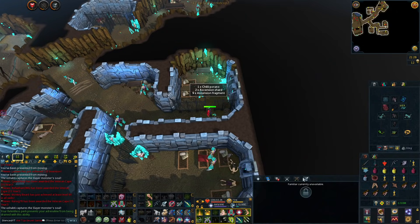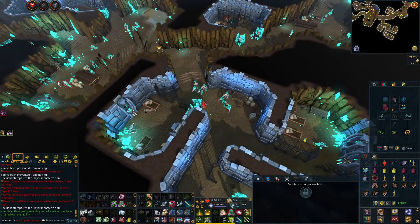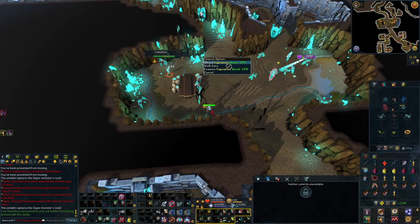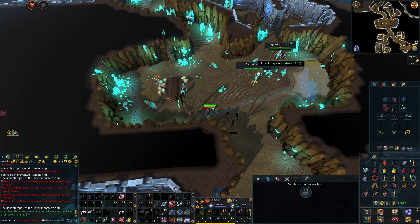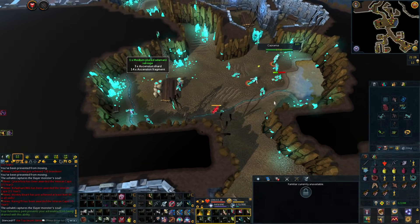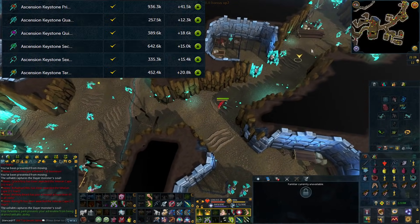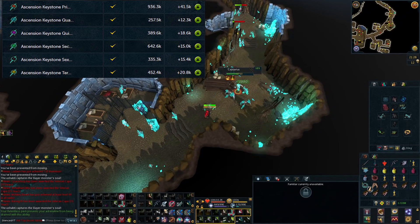So to start we have killing Capsarius in your player-owned slayer dungeon. Capsarius is a type of ascension creature that you can capture and place in your player-owned slayer dungeon. They can be difficult to find since there aren't too many that spawn in the dungeon, and it did take me about half an hour to an hour to collect the five Capsarius souls. Capsarius are an excellent creature to kill because they drop ascension keystones, and these keystones recently went up in price quite a bit, buffing this money-maker.